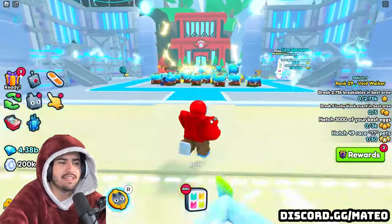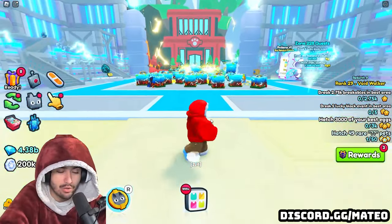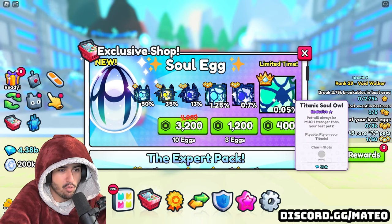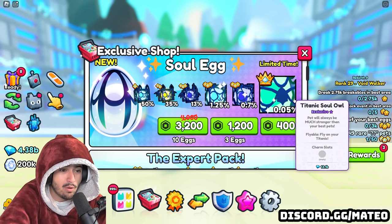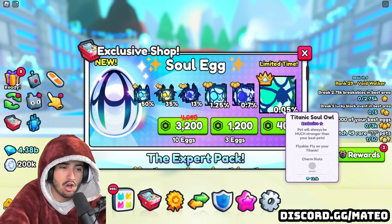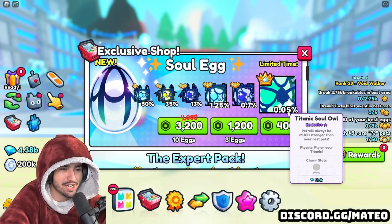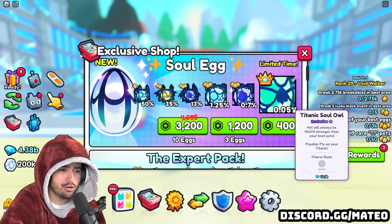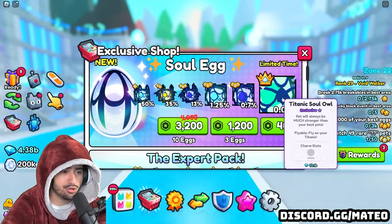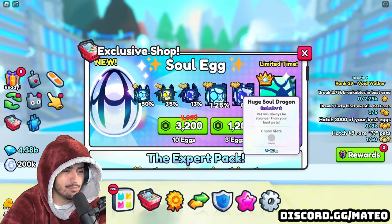There are a couple other good things that we can get in these eggs that would be very valuable, so hopefully we can still get lucky even if we don't get a Titanic. If we open up the exclusive shop, you can see all of the options with the Titanic soul owl being a 0.05% chance — which is a 1 out of 2,000 chance. We only have 200 exclusive eggs today, so we have about 10% of the eggs it would take on average to get this, but we have opened a ton in the past.